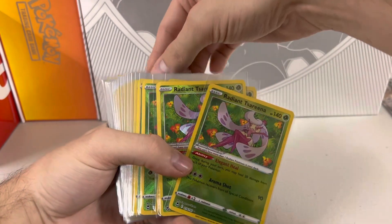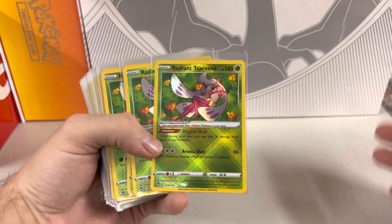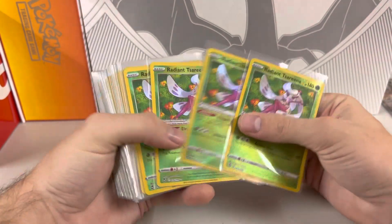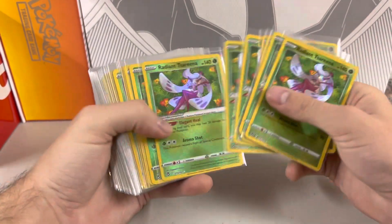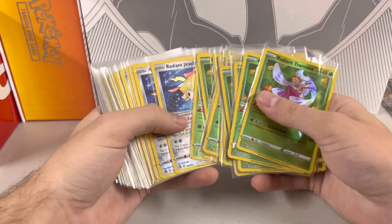I really do enjoy the Radiant cards. It adds just an extra thing to what feels like getting pulls out of the booster box. I wonder what they're going to do when it comes to Scarlet and Violet because the pull rates in these sets are just absolutely insane.